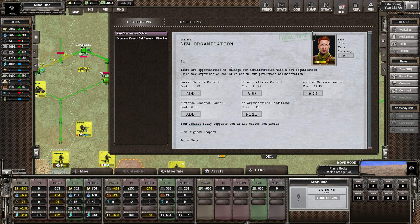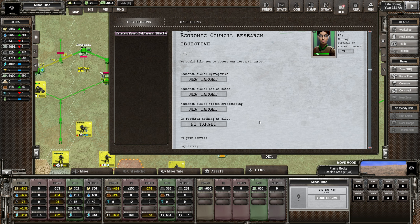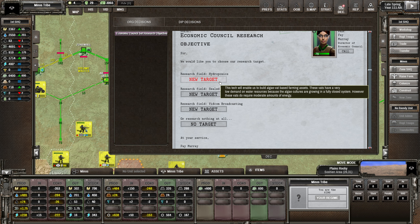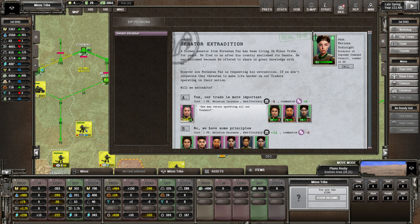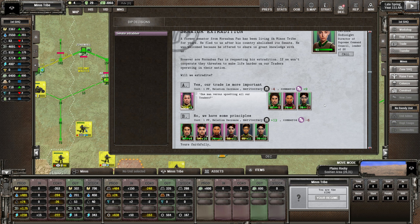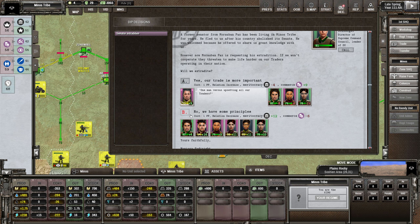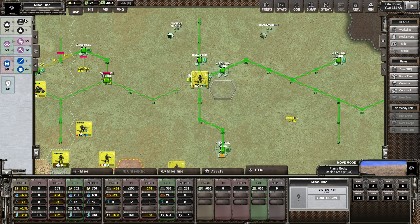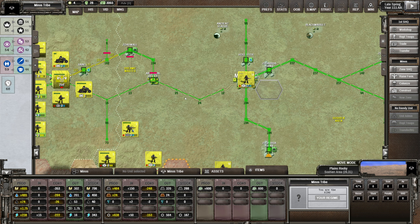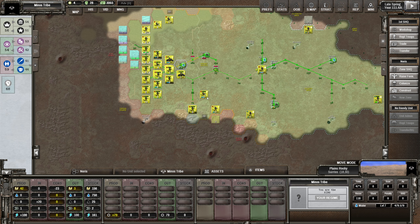Let's have a look at our decisions. Economic council research objective - let's go with sealed roads, it's way beyond time we got that. We can increase commerce here or go for meritocracy. These guys like meritocracy and it's going to make them happy, so let's go with that one. Meritocracy is harder to get as well - one of the more difficult profiles to keep up.